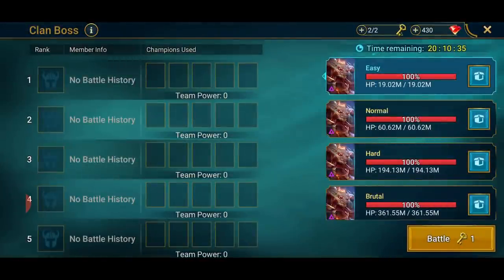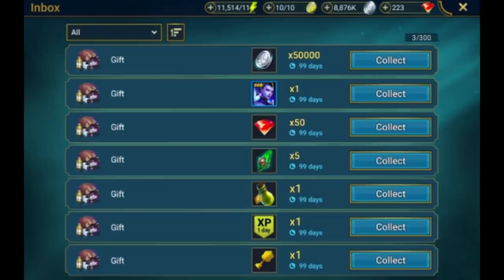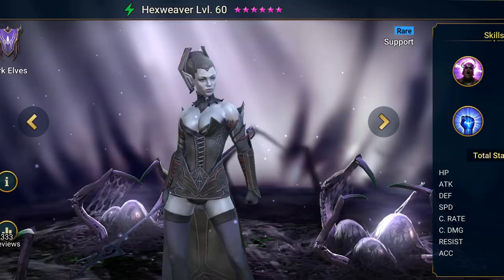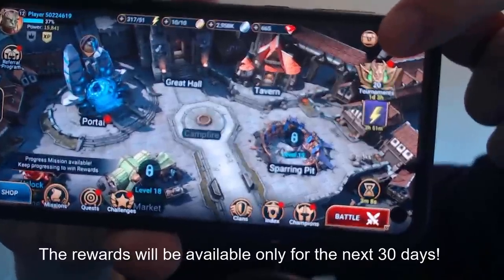Want to join me? My name is Gaming Merchant and you can join my clan. Click the link in the description to get 50k silver, 50 gems, 1 energy refill, 1 clan boss key, 50 mystery shards, 1 day XP booster and Hexweaver as a free champion. The best reward is the Hexweaver — an excellent champion for new players. The treasure will be waiting for you.